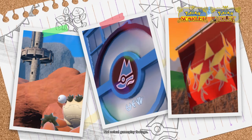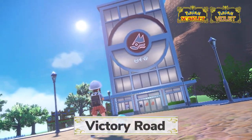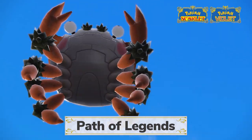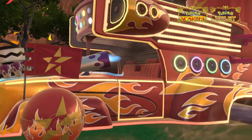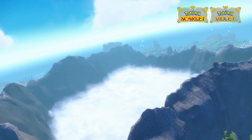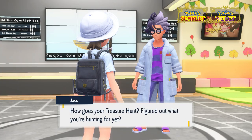Embarking on the three paths set before you: Victory Road, the Path of Legends, and Starfall Street. Discovering more about the mysterious Area Zero as you weave in and out of these stories.